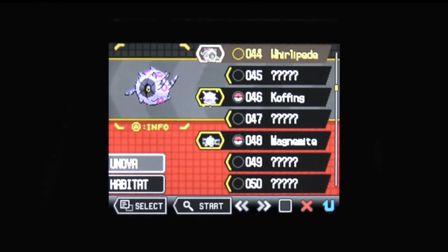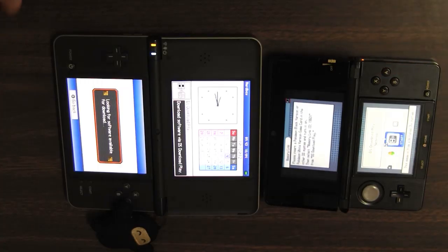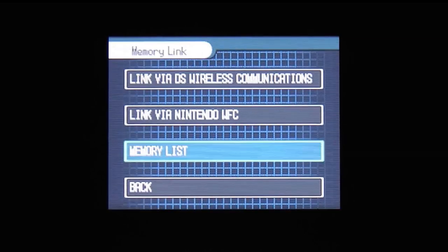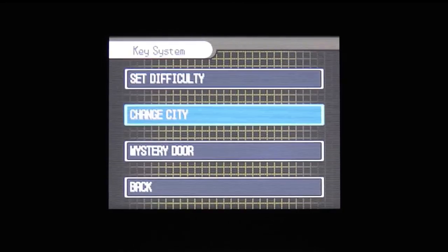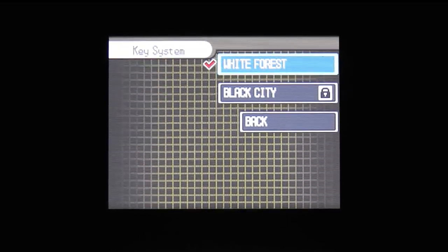Both versions feature a new ANOVA LINK system, which allows you to import a save file from your previous game via a DS wireless connection, or by downloading it from the Global Link. Depending on your progress, you may unlock flashback sequences detailing events from the two-year gap between the games. There's also a new key system, where players who have completed certain in-game goals can unlock new areas and, in a first for the series, new difficulty settings for other players.